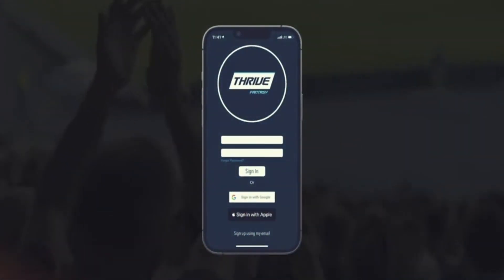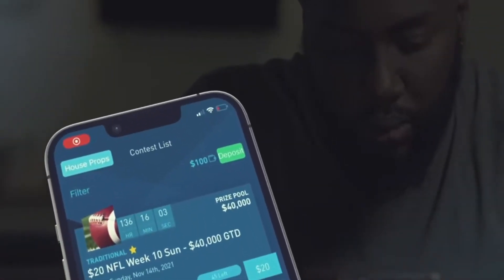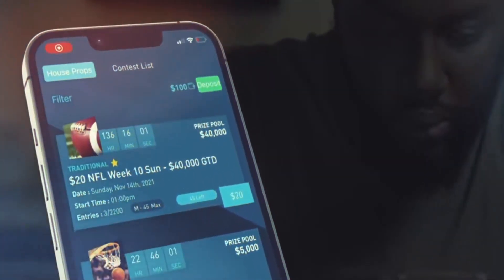If you guys want great betting odds and free play, Thrive Fantasy is the betting app for you. Thrive Fantasy is a betting app based on overs and unders with the best betting odds out of every app. Use promo code Monty to match your first deposit up to $250.